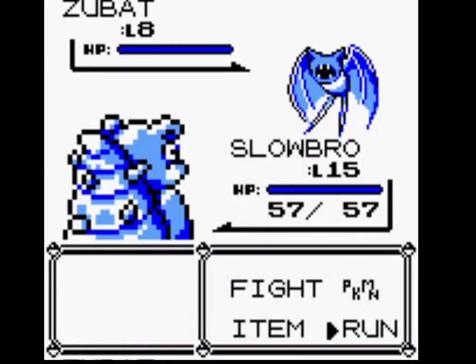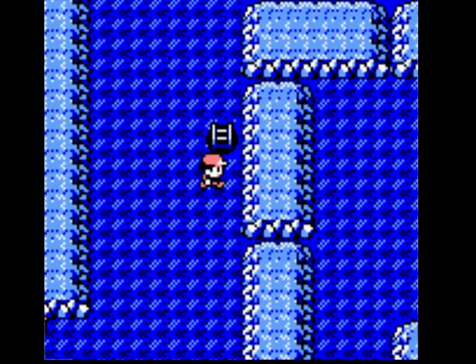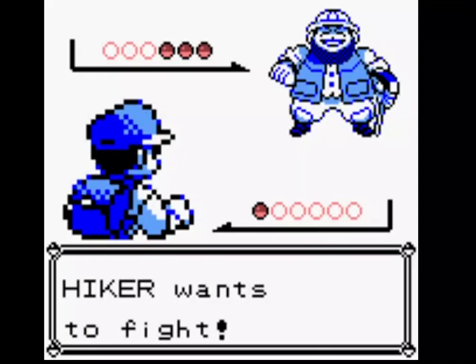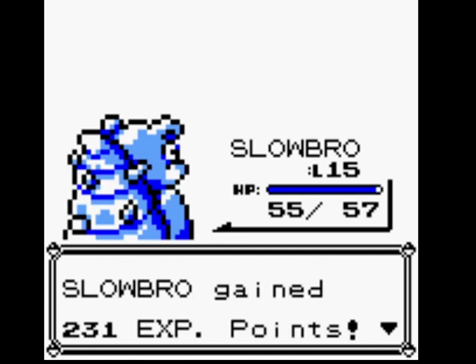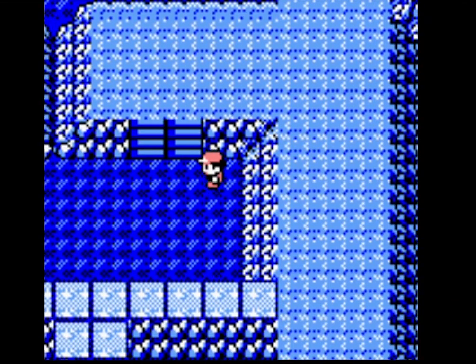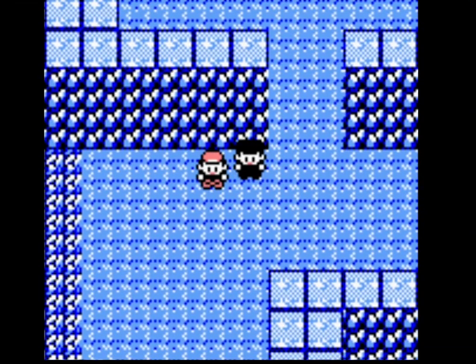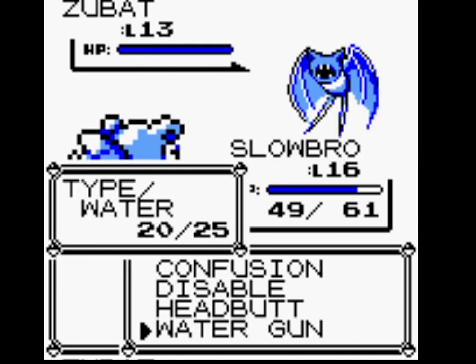Slowbro can learn Mega Punch, but I won't bother getting it — I don't think Slowbro will need it. Water Gun does in Geodudes and Onixes in just one shot. We have to accept that Slowbro is not going to be going first in any of the upcoming battles.